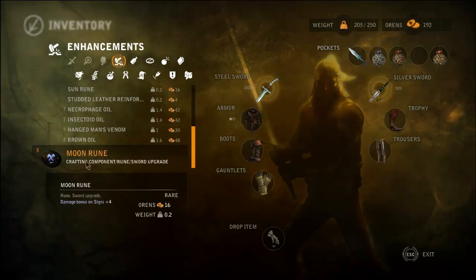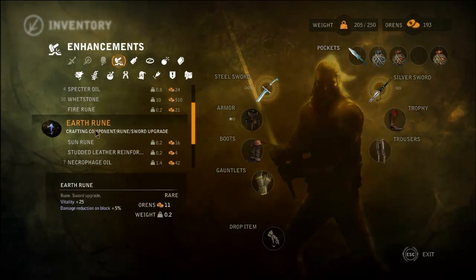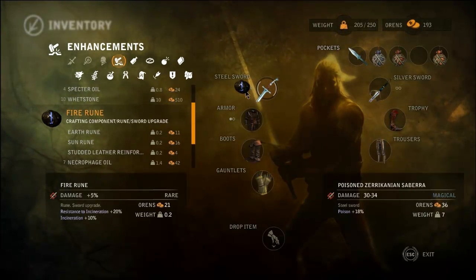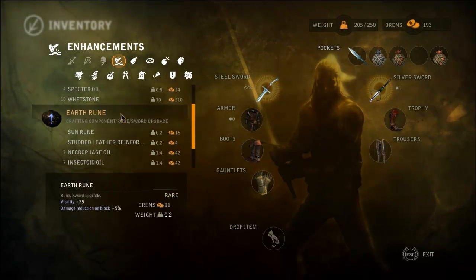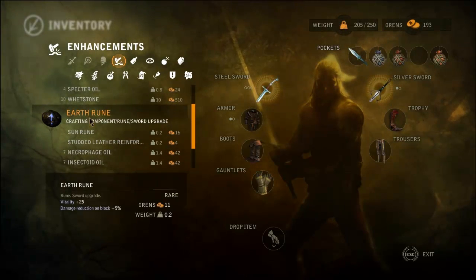It may cause incineration. Vitality plus 25. So I'm going to put these into my Steel Sword, and those in my Silver Sword. I guess we'll upgrade that. Fire Rune and Earth Rune.